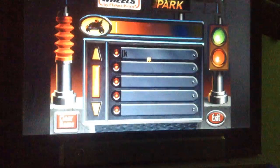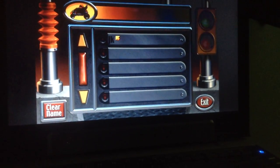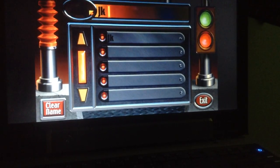But first, you've got to sign in. Type in your name, then click on the Eliminator. If you've been to Power Wheels Off-Road Park before, find your name on... We're ready to go!